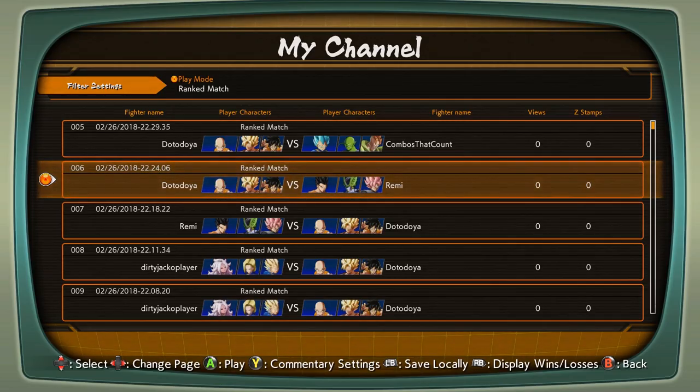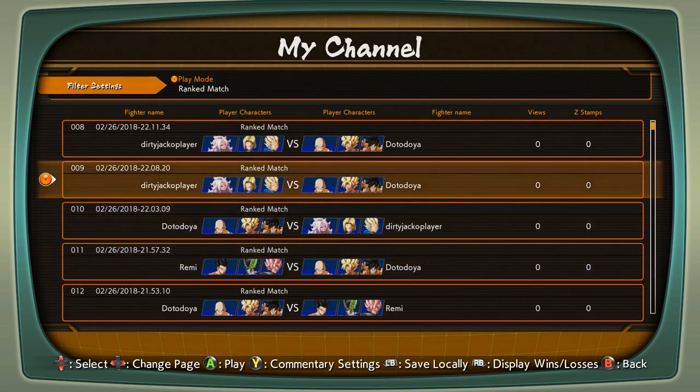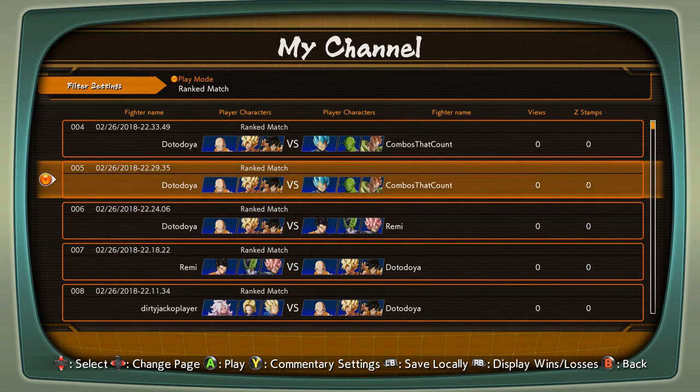If you don't know how to do that, you just go into the lobby mode, you select replay channel, and then you scroll over to my replays. After that you can just select whatever match you want to view.